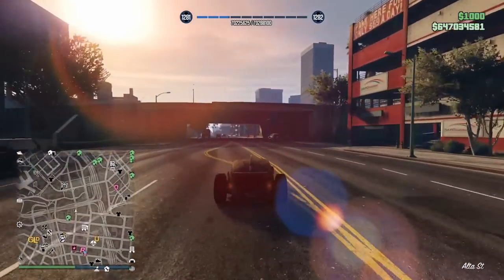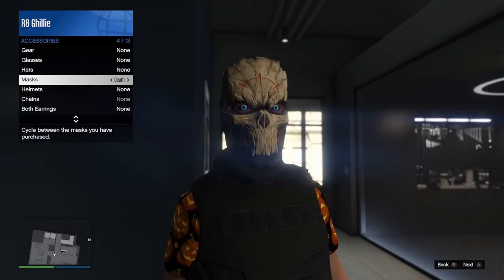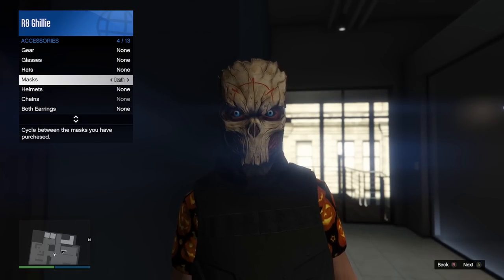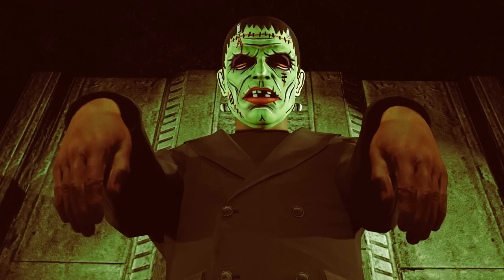There are a ton of exclusive clothing items you'll only be able to get this week. Starting off with the easiest one, the Death Mask — all you have to do is log in anytime this week to get that, and it's the final mask from the Judgment Day Adversary Mode. In Business Battle Event Cargo, there are two masks up for grabs: the Pale Vintage Mummy Mask and the Green Vintage Frank Mask. At minimum you have to grab two event cargos from Business Battles, and they can't be from the same one — it has to be two separate ones.